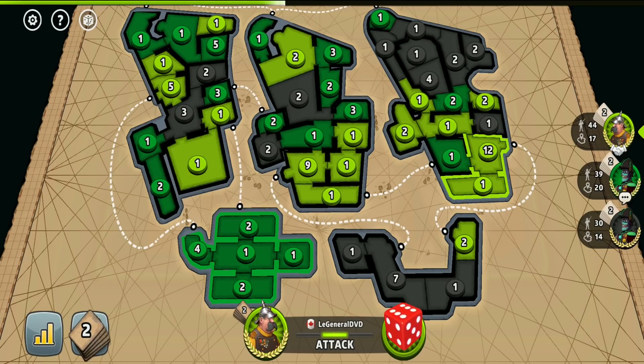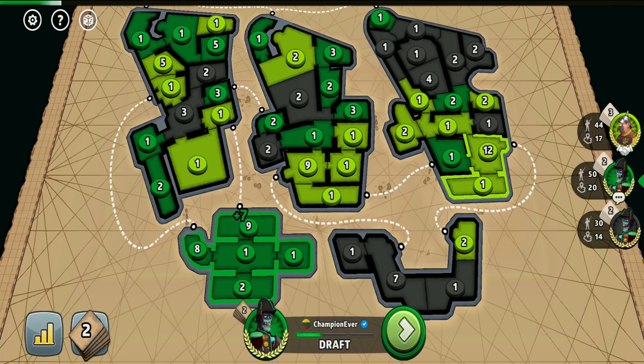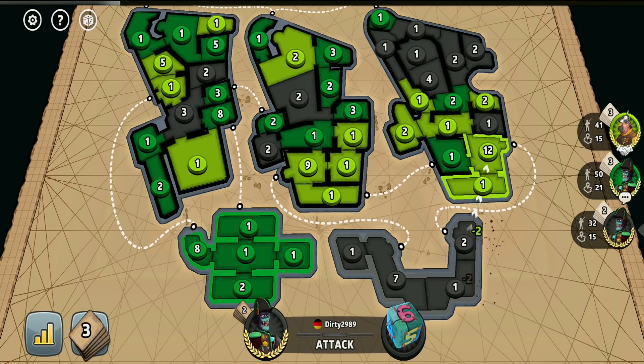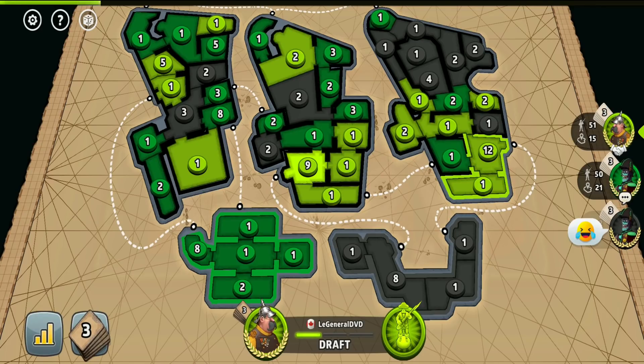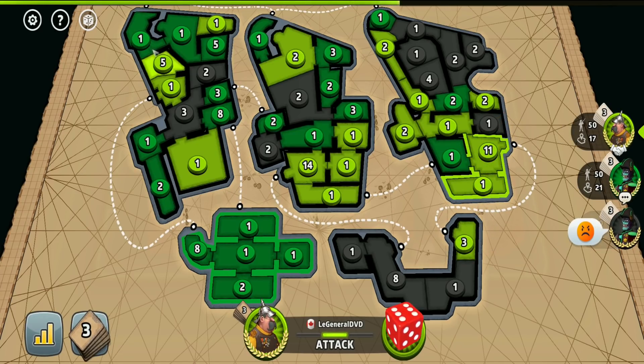I decided to send the alliance request to the Lime player and he accepted it. I didn't send one to the black player because having alliances with both players would mean I wouldn't really target either of them, and the game would likely stalemate. It wouldn't make sense to annoy a player I'd just allied with by immediately targeting them. Unless one player became obviously too strong, I'd let it play out. So all in all, I decided to ally with the Lime player and see how our alliance works out.